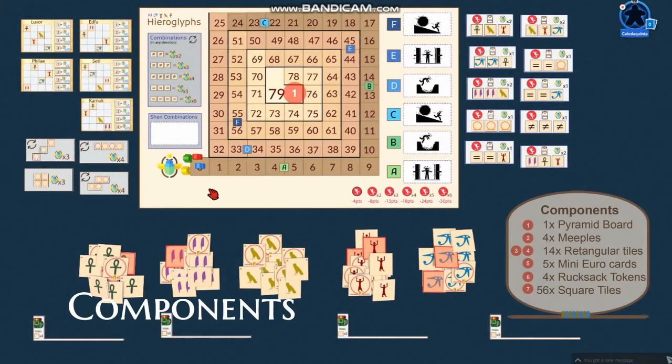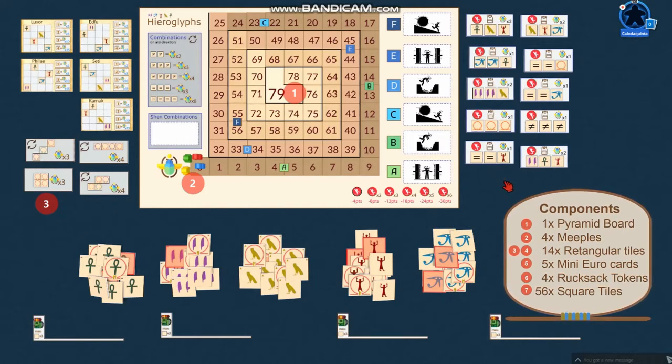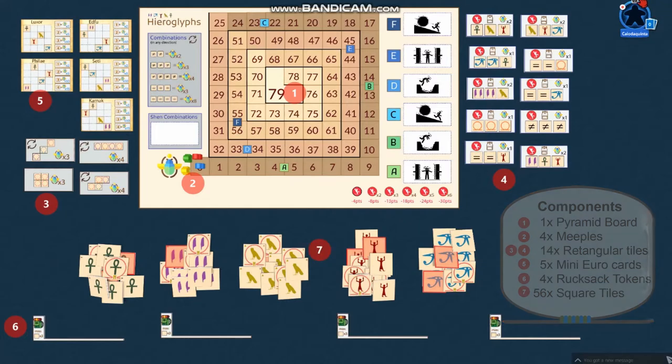At the center we have the pyramid board and four meeples. There are four different chain combination tiles — each match, one is selected and placed on the board, which gives the game more replayability. There are 10 trap tiles, 5 manuscript cards, 4 rucksack tokens, and 56 hieroglyph tiles.